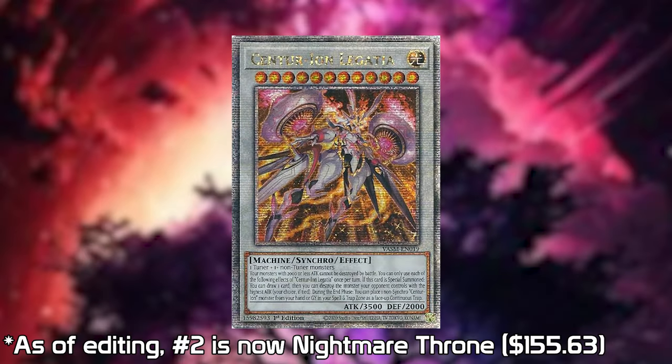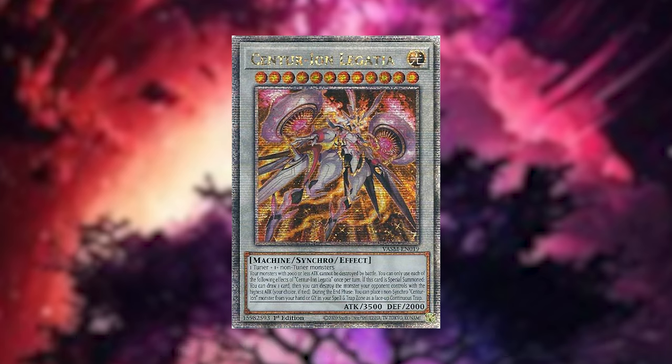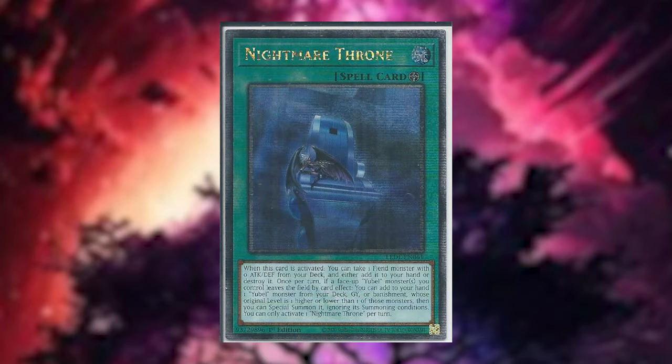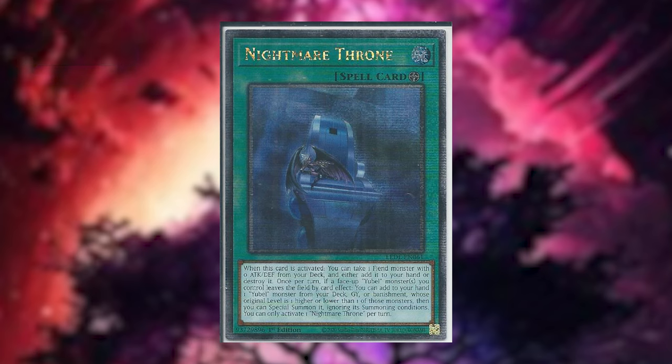Number two is the Centrion Oxia at $179.95, obviously another quarter century rare. The number three spot is held by Nightmare Throne, which is actually easy for me to pronounce, at $174.95. Now will these prices hold up in the future? Maybe. The quarter century rares — we're getting to the final phases, the final packs of the 25th anniversary sets.